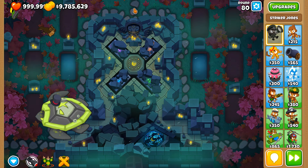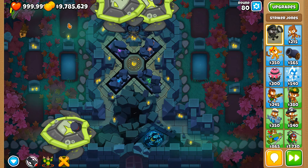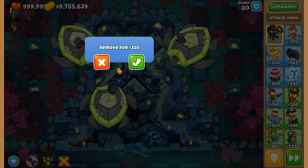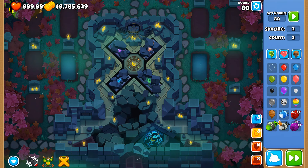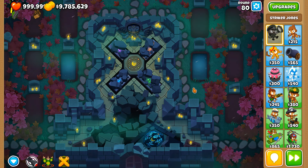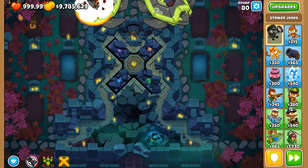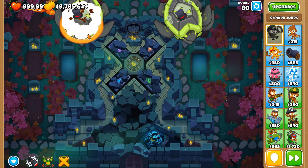Let's go back to two. With two of them nearby, Striker Jones... that's really bizarre. When we had three it was able to hit them, but now with two it's inconsistent. Somehow when multiple bloons clump together on the map, Striker Jones — yes, this time around Striker Jones is able to hit it. Why is this the case?